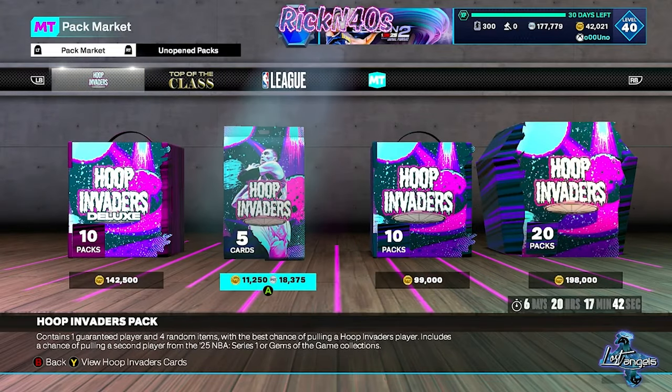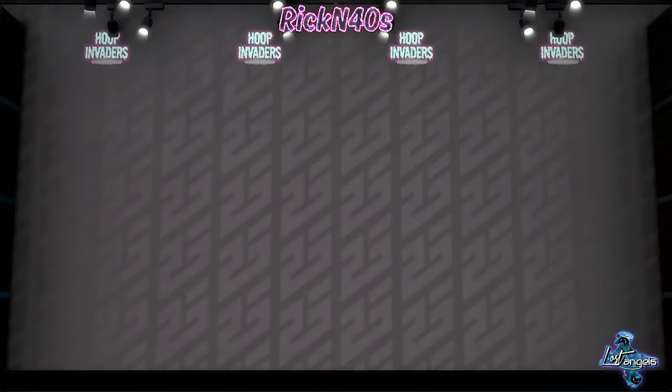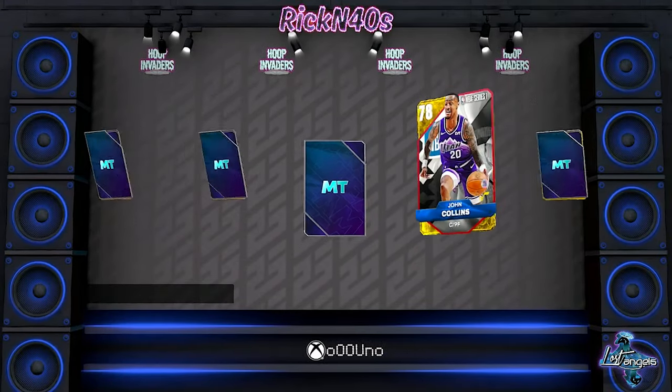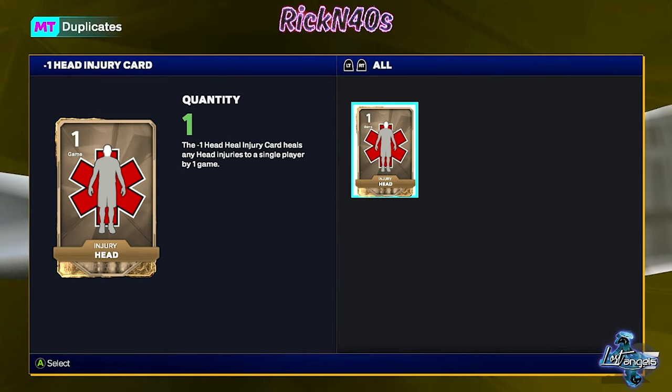Let me know in the comment section, like the video either way. Let's jump into a little Hoop Invader pack — it's the Halloween bundle. I'm gonna show you who's in here in a second. We get a blueberry, it's a hollow blueberry, I'm with that.